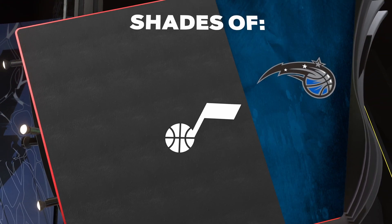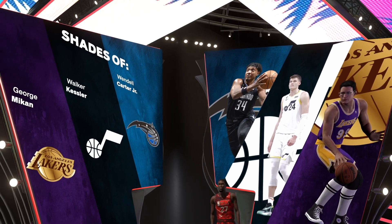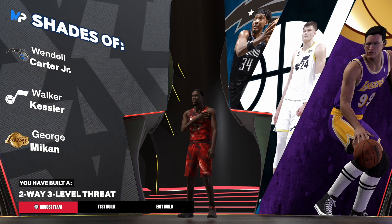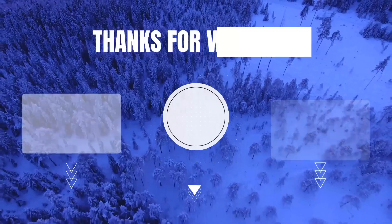For the animations we have Wembanyama/Carter Jr, Walker Kessler, and George/Mikey options. The build is a two-way three-level threat — that's the build, and I'm out of here!